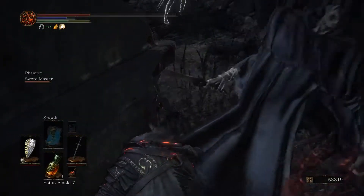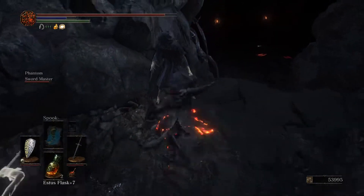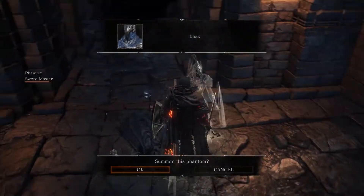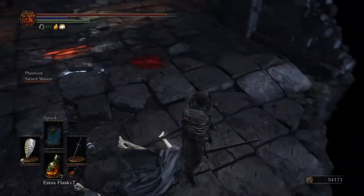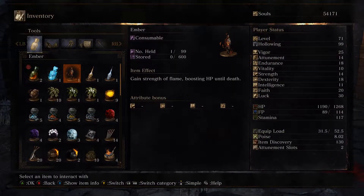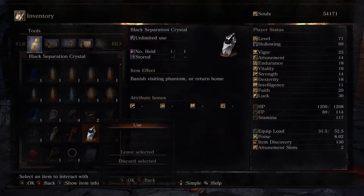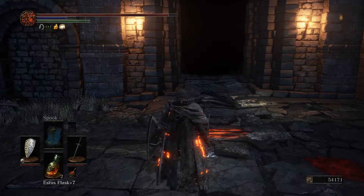Okay let's not die to this guy though, that would be embarrassing. We're pretty low on Estus so I don't think I'm going to go fight this boss here. There is another summon sign — that is a player though. I'm not going to go fight this boss, I'm just going to homeward bone and then run through here. Oh wait, I can't homeward bone because I have this guy following me around. Let's get rid of him. Got some souls to spend — quite a few souls to spend in fact, so we shall spend them.